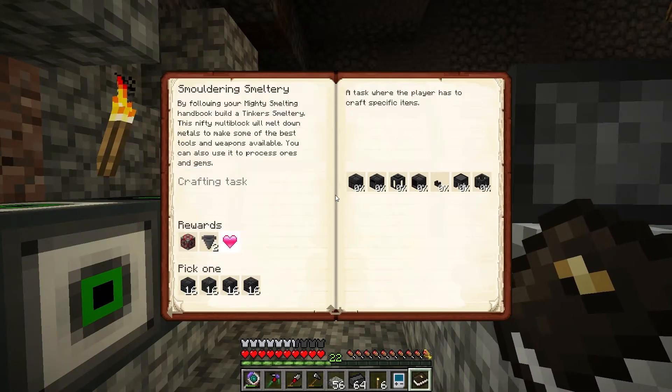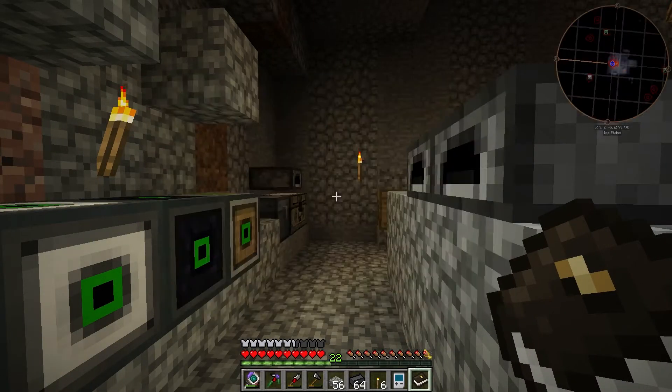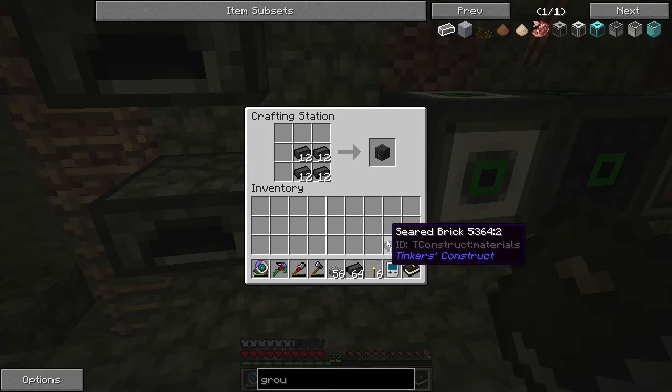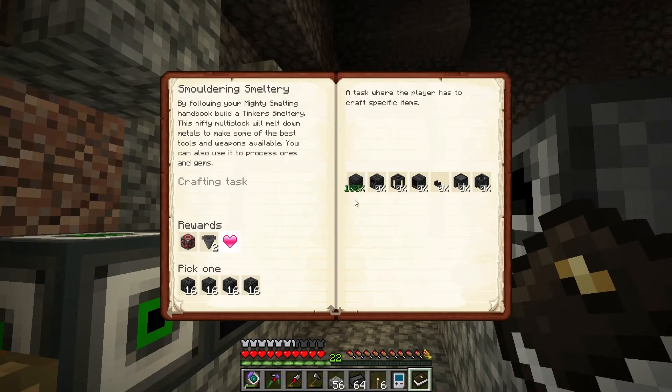Let's see what we need for the quest — we need 16 seer bricks. So let's start with 16 of you. Perfect. I hope it counts and doesn't take it away. No, it doesn't. Smeltery controller — we need a seer faucet, we need one seer faucet.